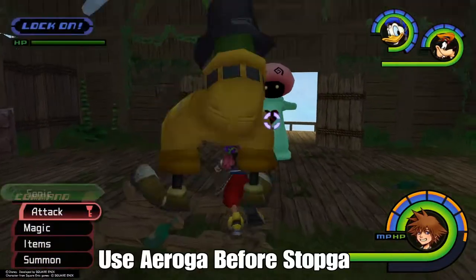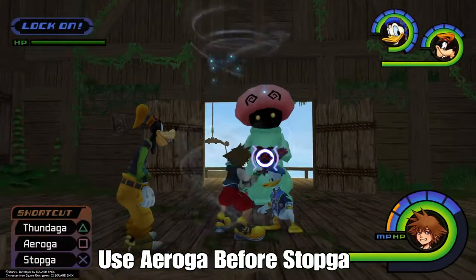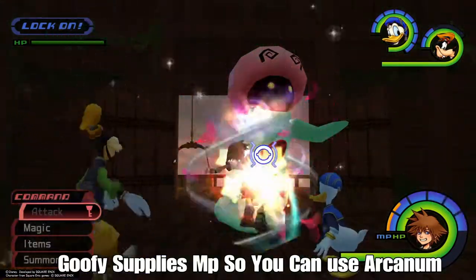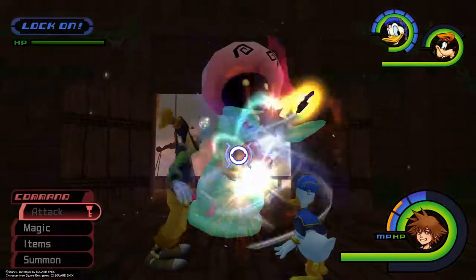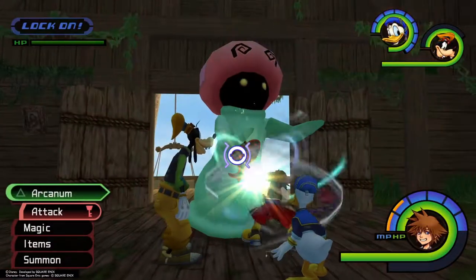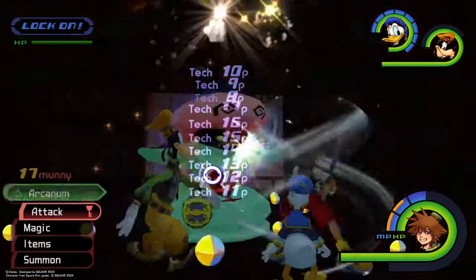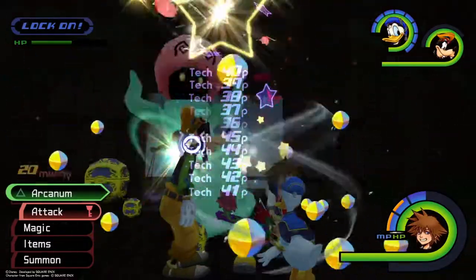Your MP bubbles might be more separated, but right here use Aeroga before you use Stopga, because Goofy will supply you with MP — whether that's from Goofy's MP Gift or from Aeroga. Either way, you can then use Ars Arcanum repeatedly and get enough hits to earn the Serenity Power.